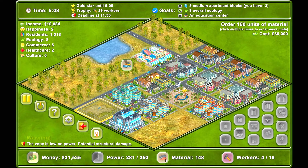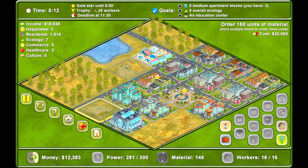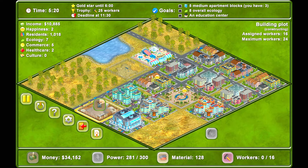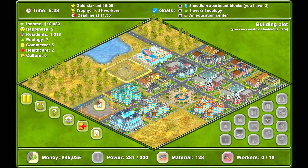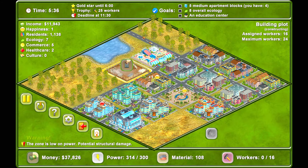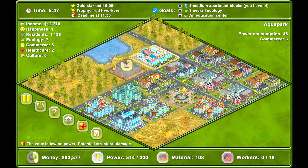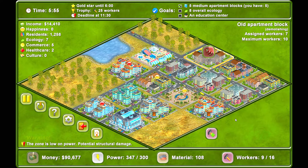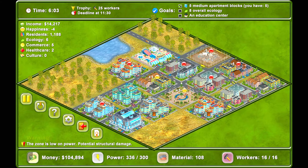We are short on power — we're going to need more power, and we're short on materials too. We need to get all 25 workers for the gold star. I need another apartment and an education center. I didn't make the gold star again. I'm really bad at this.